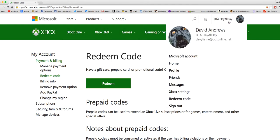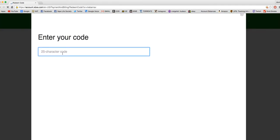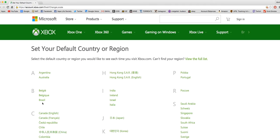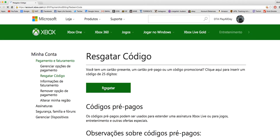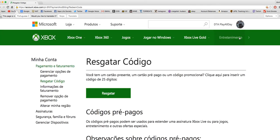Sign in — that's me, David Andrews. All you have to do is click on 'Redeem Code.' When you get to the redeem code page, come down here, click on United States, then click on Brazil. Then click Redeem and put your 25-digit code in.